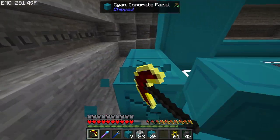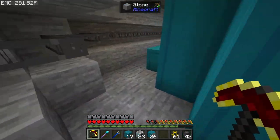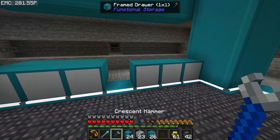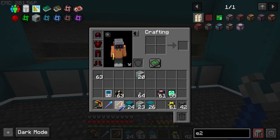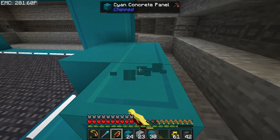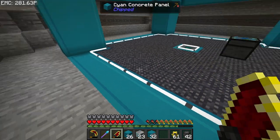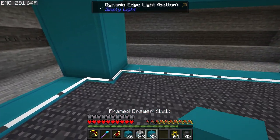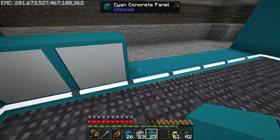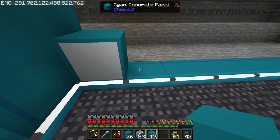I'll be able to pipe out of these cleaner if I do it this way — these will be covered up anyway. Let me rethink the layout. This side will be the storage drawer side; this one here will be where all the drawers sit. I'll use frame drawers as usual — we'll have 23 set up and ready to go.